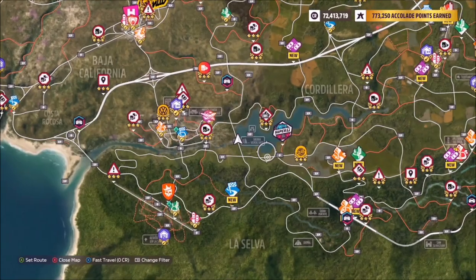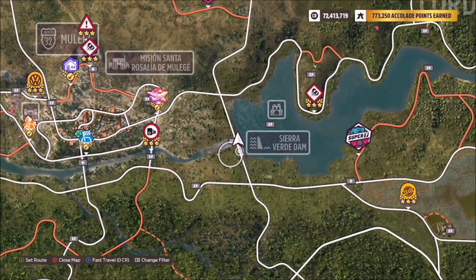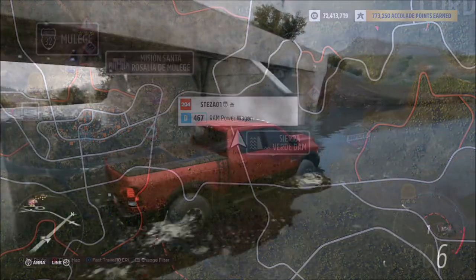The location of the Sierra Verde Dam is just above La Selva, also above the abandoned airfield, just to the right of the little town of Mulege. Anywhere around here, as long as you've got the dam in the photo, will work.